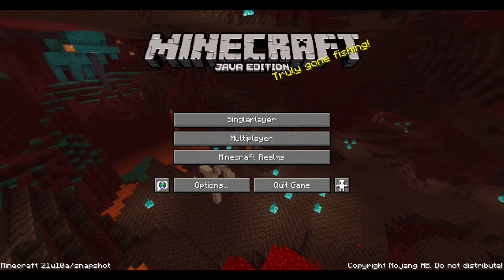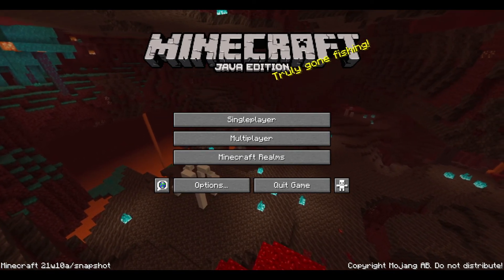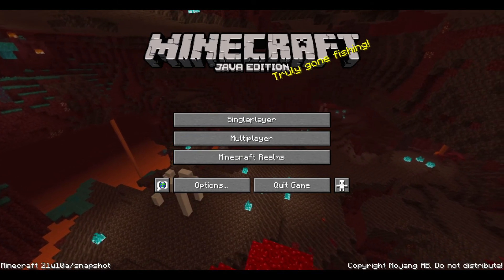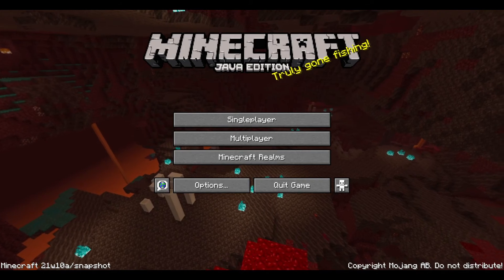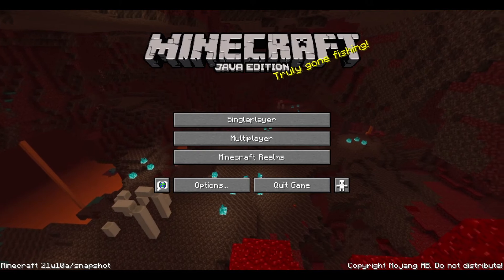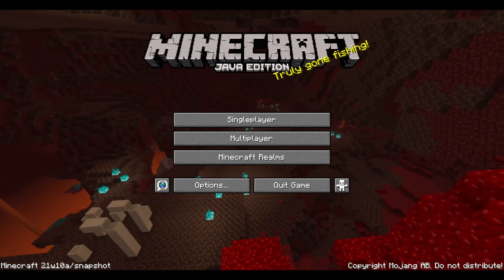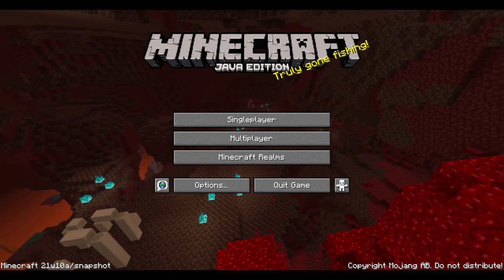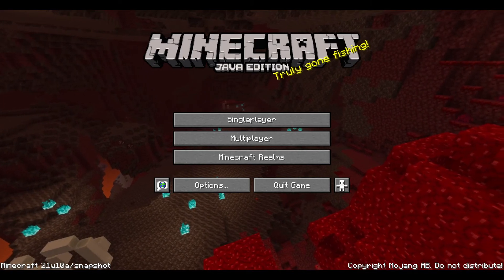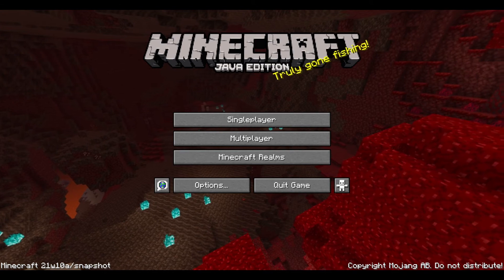Hey guys, WinkyFace14 here. I was a bit crazy at the start, sorry about that. This is a snapshot video because this week's snapshot, which is 21W10A, has one big addition to the caves, as well as some minor changes to the blocks, ores, and ore generation. Let's talk about these minor changes before we get to that one big thing in the caves.